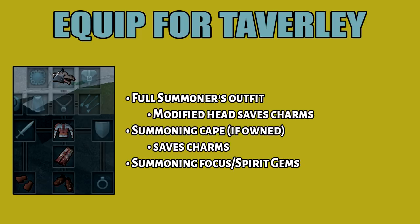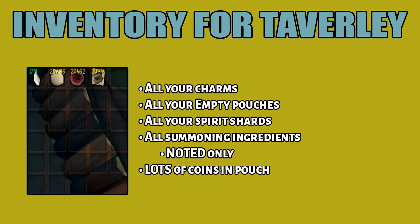Here is my equipment setup. I'll start with the full summoner's outfit. The modified summoning head will also help you save charms. Those who have 99 summoning can also use the cape, which will have a chance to save you charms. You can bring either a summoning focus or a spirit gem. You're going to bring all your charms, then the empty summoning pouches, then a lot of spirit shards, and finally the respective summoning ingredients. They must be noted in this case, just keep that in mind.